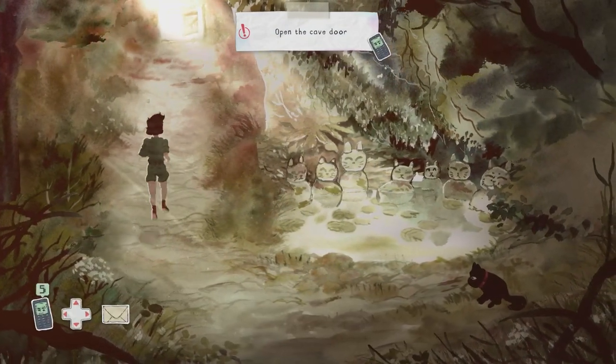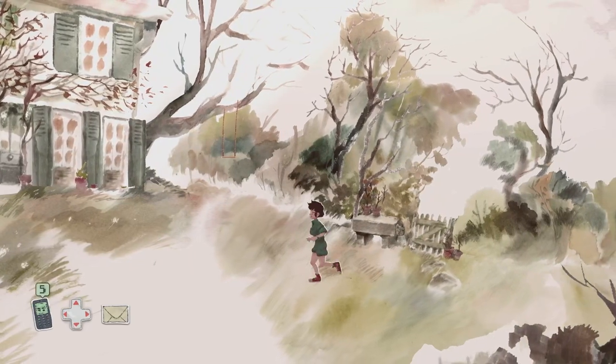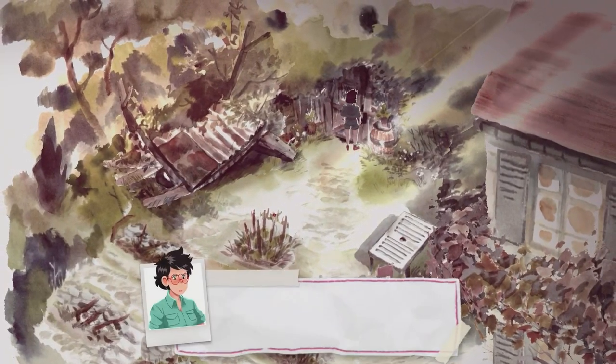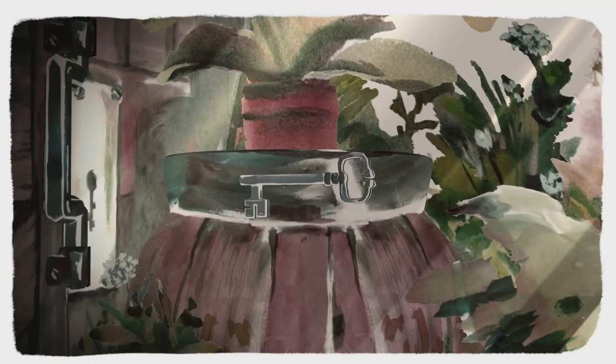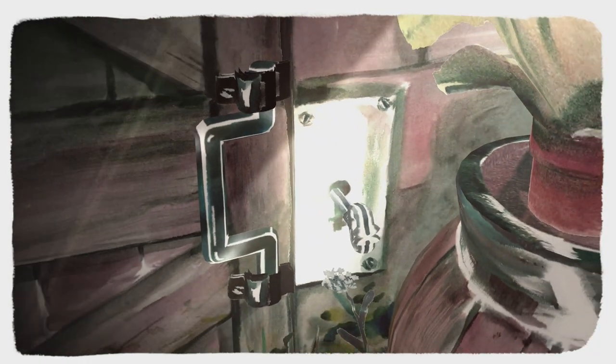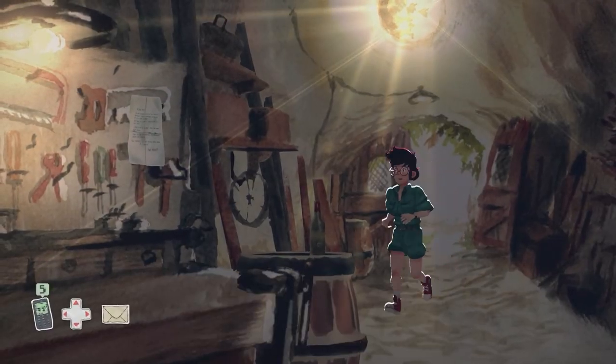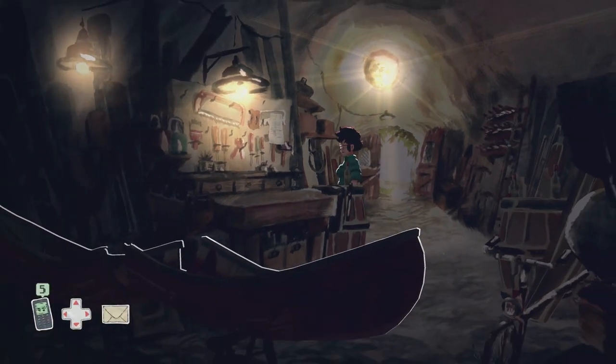Now that you've got the key, head to the cave door. The cave door is located here — interact with that. Like before, move the key into the keyhole. I did that one a little bit better this time. Rotate the key, move the handle to the center, and then push the handle forwards.